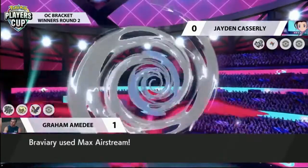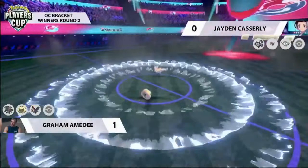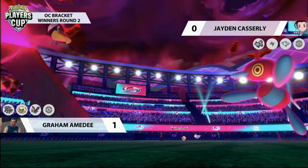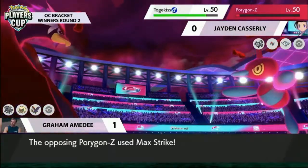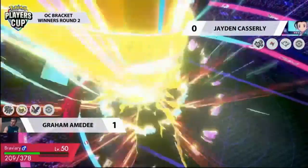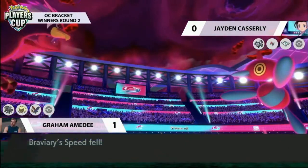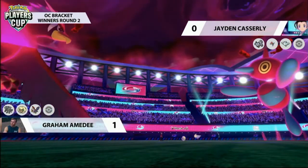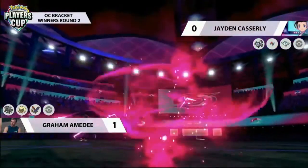Braviary goes for Max Airstream — wanting a nice speed boost in its favor, something it can use once Tailwind expires. Porygon-Z hangs on from the Dazzling Gleam, but the Life Orb recoil might take it down. It manages to go for Max Strike, but without Fake Tears doubling up it only does 50% damage, bringing Braviary's speed back to neutral after Max Airstream. Crucially, Braviary has the Attack boost from Defiant as well, meaning it's going to apply a lot of pressure going forward.